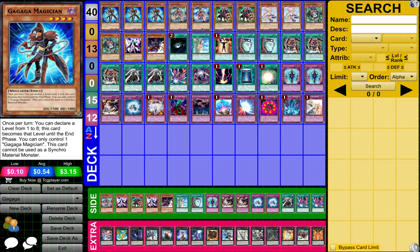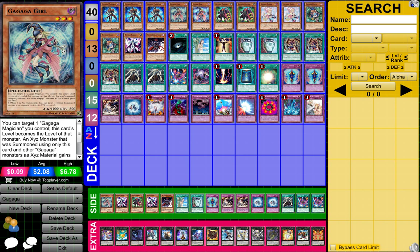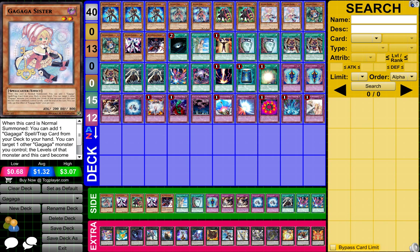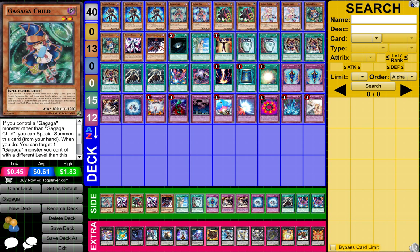So to start it off, guys, what you need is 3 Gagaga Magician, 2 Gagaga Girl, 2 Gagaga Guardian, 2 Gagaga Sister, 2 Gagaga Child, and 1 Gagaga Caesar.